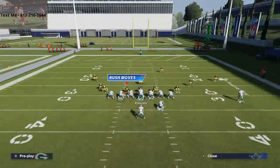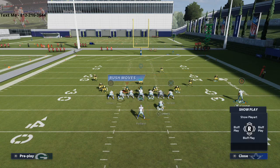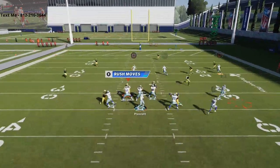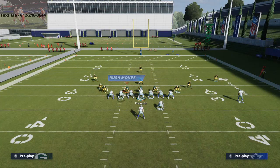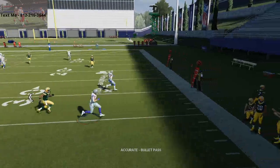Now I want to talk about the PA tight end cross, which is a really good route combination. With Amari Cooper on the left side, if you have a hot route master quarterback in MUT, you can take Blake Jarwin and put him on a wide receiver cross or a wheel route. Block the running back, and what happens is you get the ball out quickly with a lead blocker. Against man-to-man coverage you're going over the top on the wheel; against zone coverage you're going to the right.